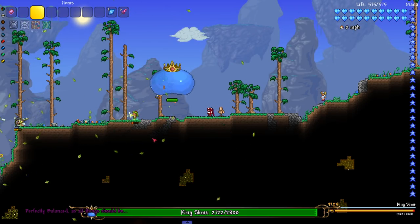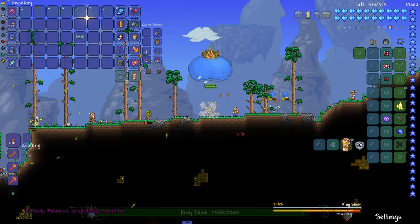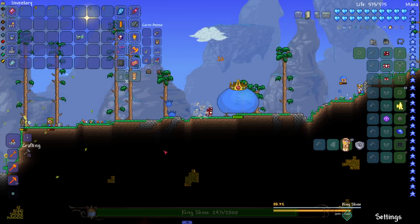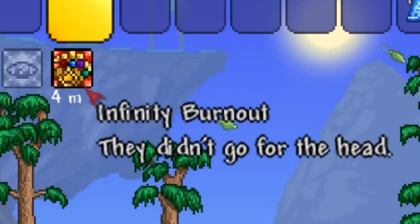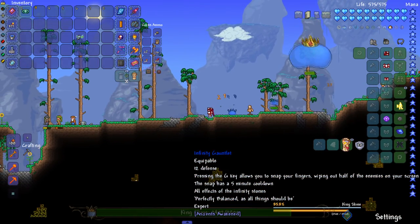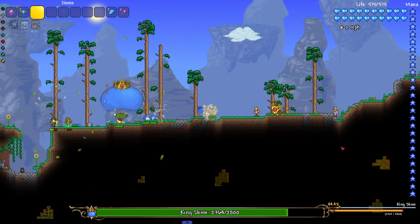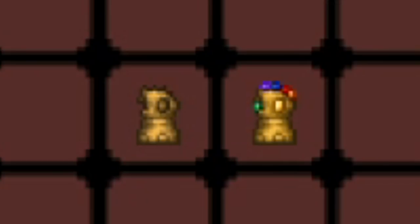We have snapped. It wiped out half of them, I think — I wasn't really paying attention to how many slimes were on screen. We can see the 'Infinity Burnout' debuff up top. They didn't go for the head. It seems okay, but I'd rather have it as a weapon I can wield than an accessory. It's understandable they went a different route though.